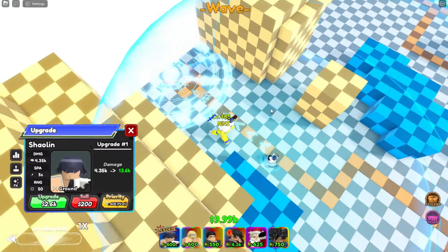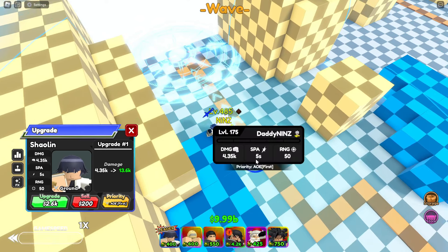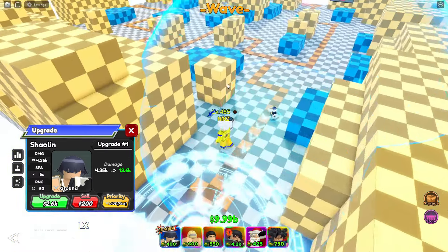She is using a wave circle. You need 400 for placement, and for initial damage she got 4.35k, 5 spa, and 50 range. Let's go and check the animation.